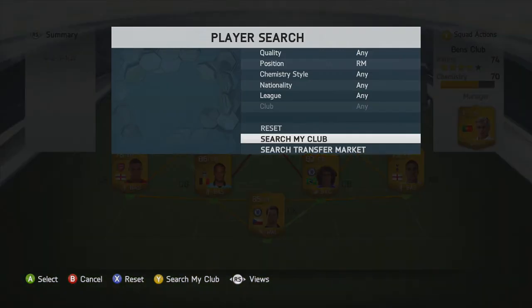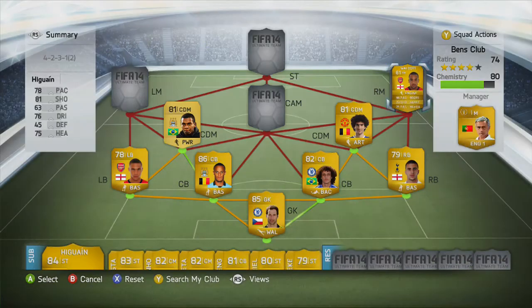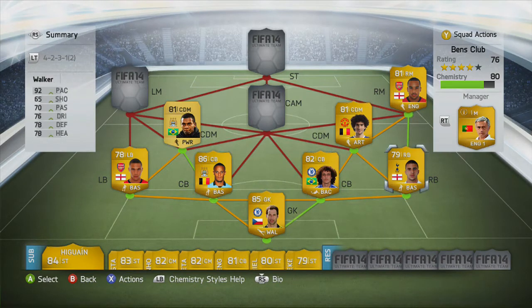Our right mid is going to be one of the fastest players in the game, which is Walcott. When you have Walker and Walcott on the same side, you are pretty much unstoppable. You go so quick up and down the pitch, and that is why this squad is really good.